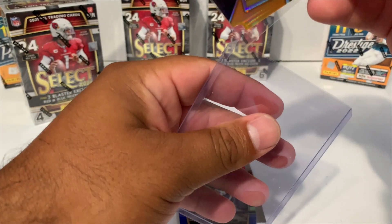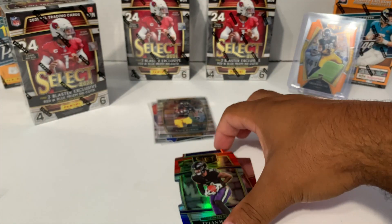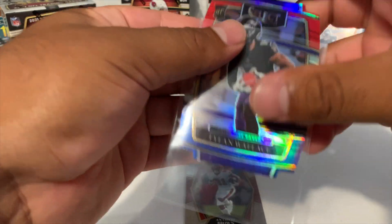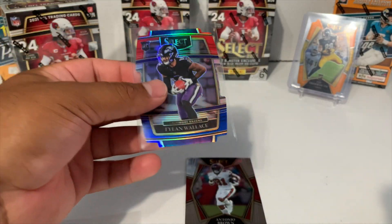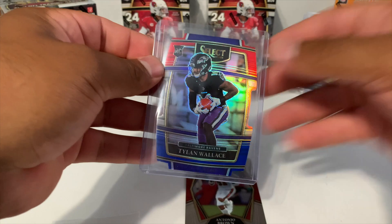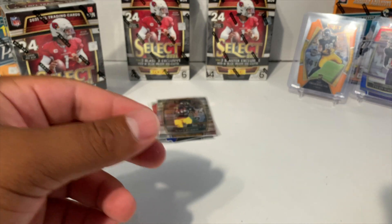One numbered card down — let's see what the other pack has. Gotta be careful. For the Steelers — any Steeler fans out there? And then we got Tylan Wallace for Baltimore. Baltimore just played against Miami — what a game that was, I really thought they had them beat but they made a comeback. Let's go ahead and sleeve this up. And then Antonio Gibson — so that was our first blaster.